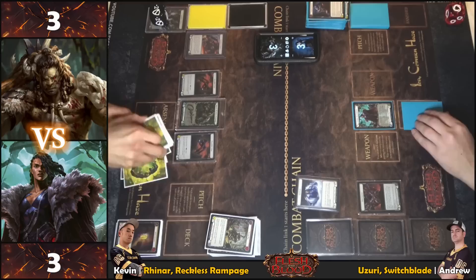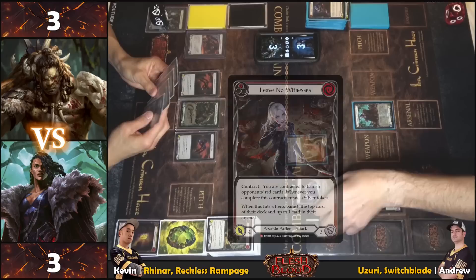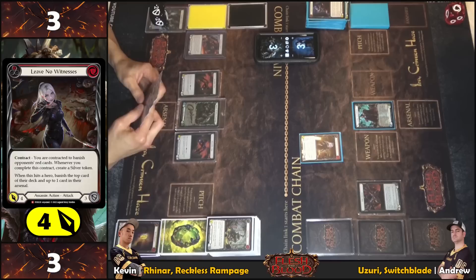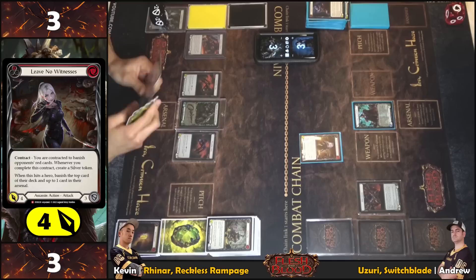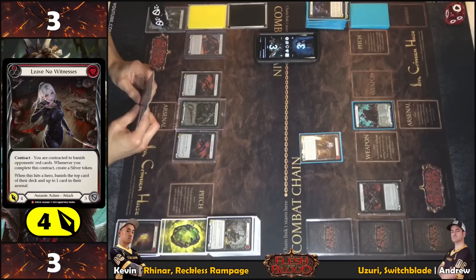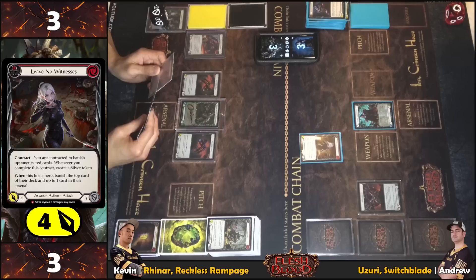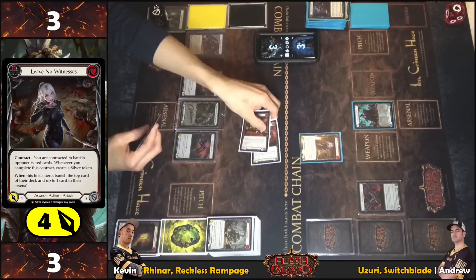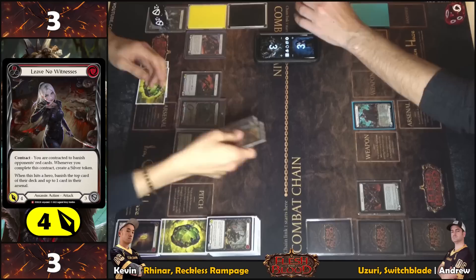Pitching and drawing. From arsenal, Leave No Witness with go again but no tricks. Playing it safe — blocking six.